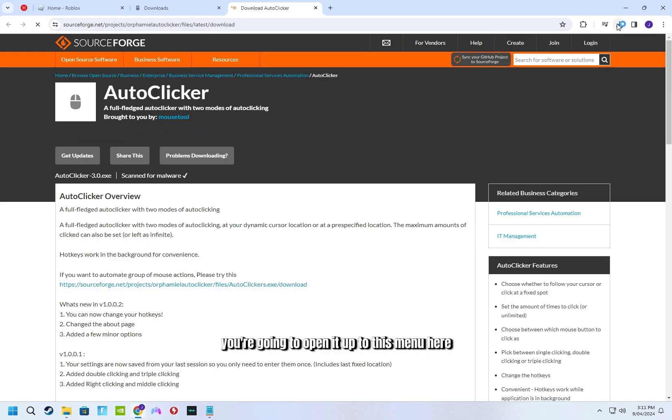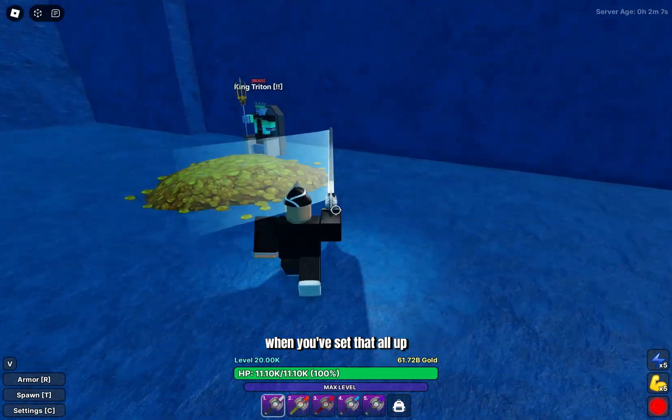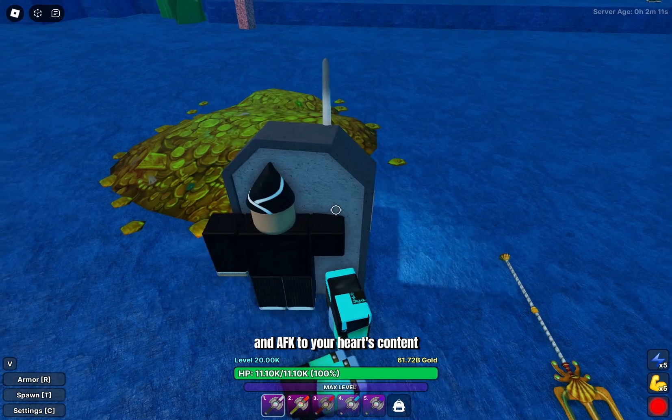Once it has finished downloading, you're going to open it up to this menu here, change this to 1, and set it to any keybind of your liking. When you've set that all up, go back in game, press your keybind you set earlier, and AFK to your heart's content.